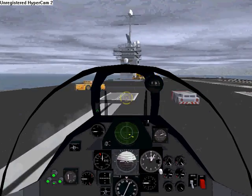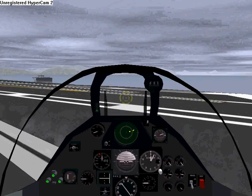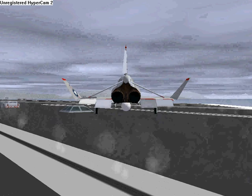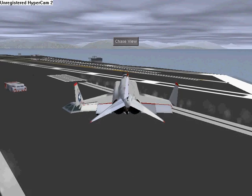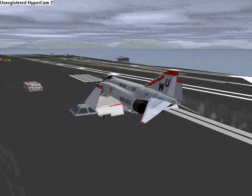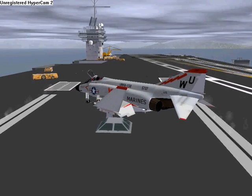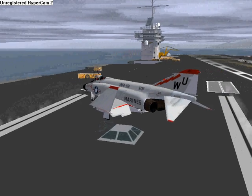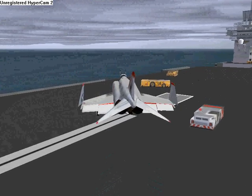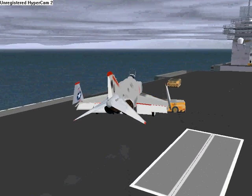I'll turn around and go again. What's nice with the autothrottle is that just like you're supposed to in the real world, it will apply full throttle as soon as you touch down. So that in case you fail to catch the wire, you will be able to get up off the carrier and make a go-around and try to land again, instead of going swimming.